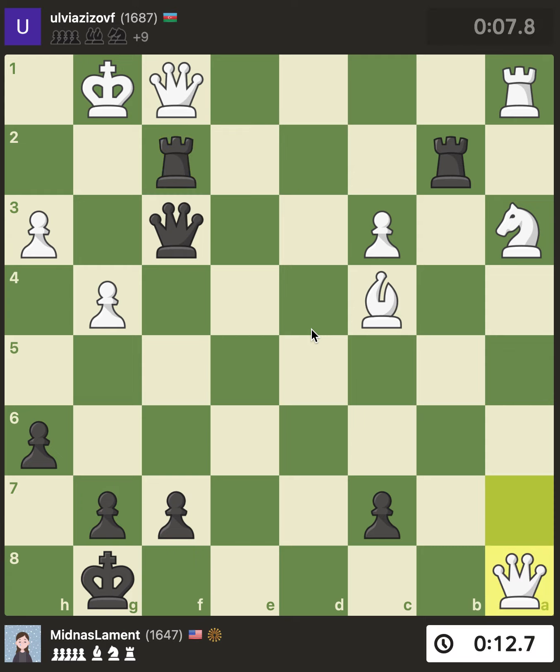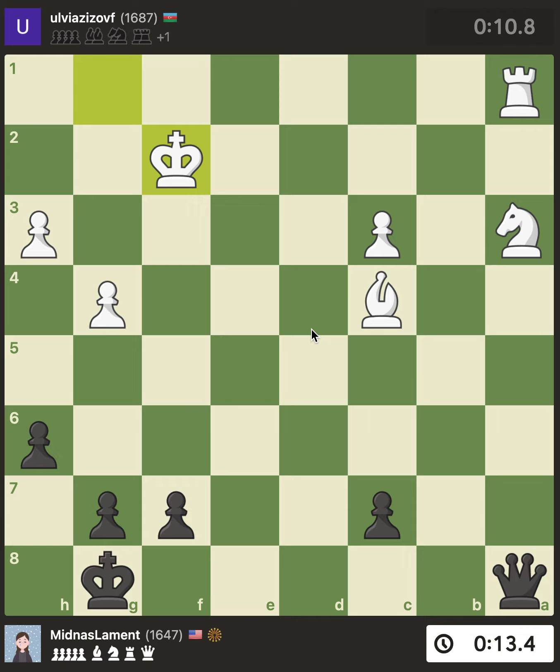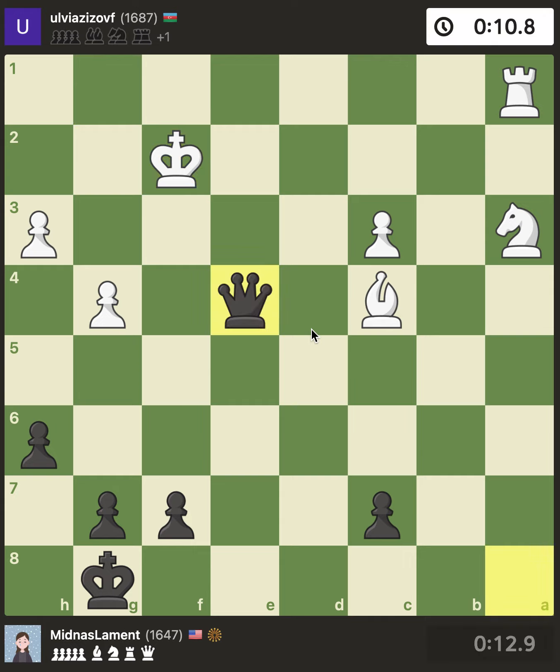In the game they pushed the pawn and it gets interesting: I take, check, take the queen, they take, I take, they take. Now I've got a queen but they have a knight, a bishop, and a rook — their pieces aren't very coordinated though. The computer says this is a draw. I have an extra pawn on the king side too — so computer says equal, but it's a very interesting position.